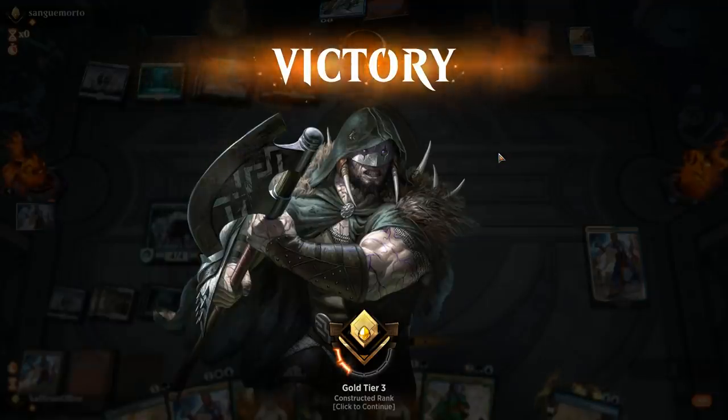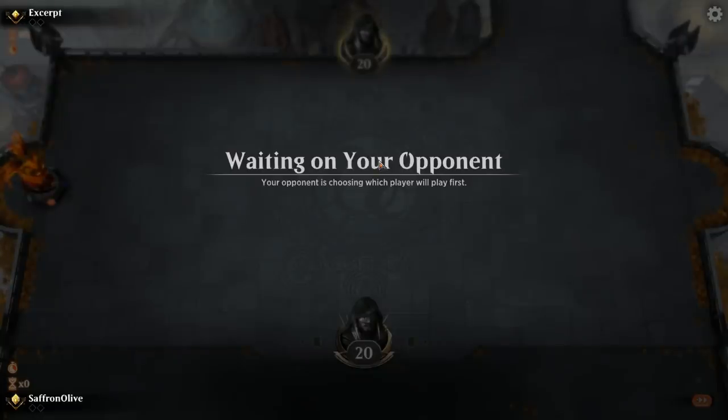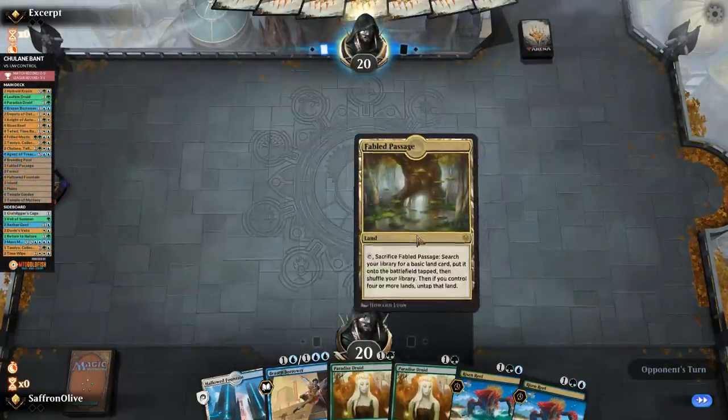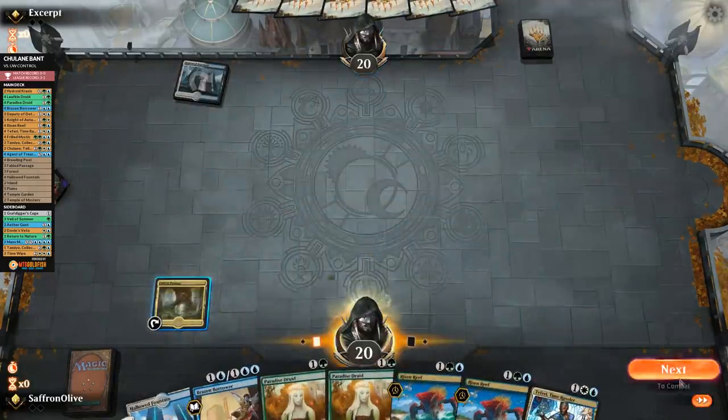Apparently this deck is good against Simic Flash. Simic Flash is a potentially top-tier deck moving forward in post-rotation Standard, and it's annoying to lose to because of all the counterspells. Brazen Borrower, our tricky stuff, card draw, ramp, and Teferi — that's a good recipe. Mucha Brew About Nothing time — we are doing more Bant Chulaning in Standard. Risen Reef seems reasonable. Sometimes two Risen Reefs just win the game on their own.